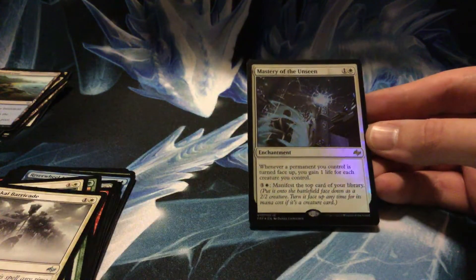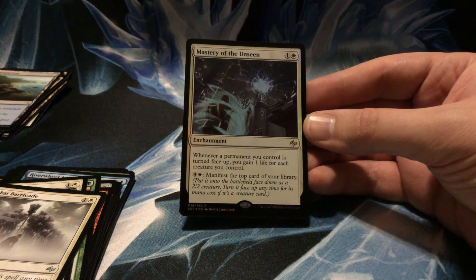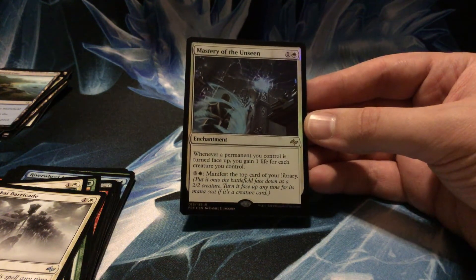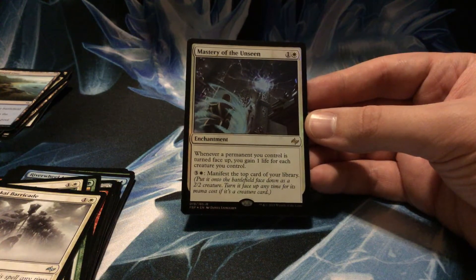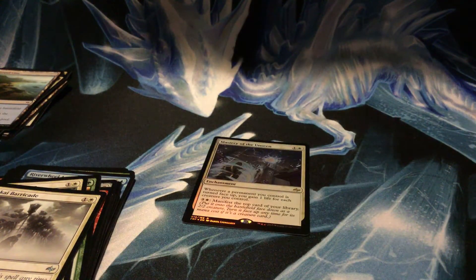And a foil Mastery of the Unseen — two drop: whenever a permanent you control is turned face up, you gain one life for each creature you control, and then you can pay to manifest. Pretty interesting.